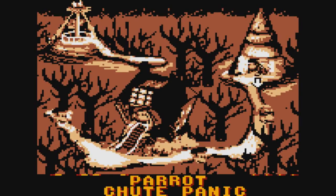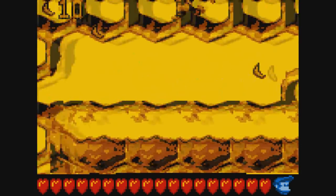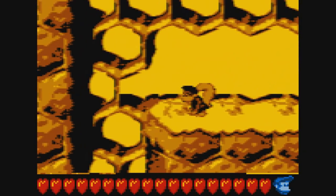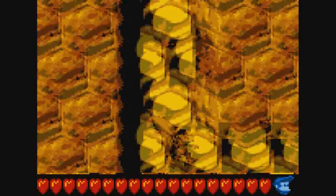Hello everybody, SlimKirby here. Welcome back to more of the Donkey Kong Land 2 playthrough. Today we're going to finish up the rest of World 4, Gloomy Gulch, with this level right here — the third and final Honeycomb level, Parrot Chute Panic.